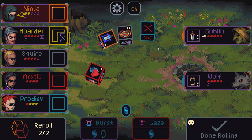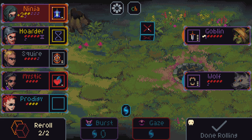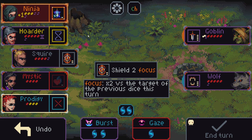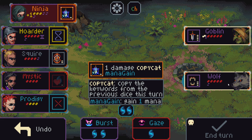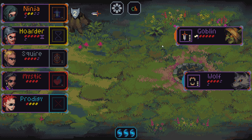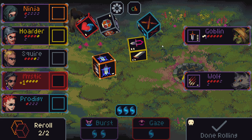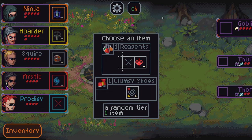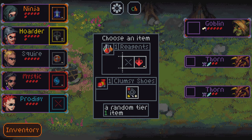Ninja is still dying, which is not good. I think this does save Ninja basically. Prodigy, what do you got for me? We can do this into this, into this, which I think is probably the correct play. We also have the option of getting a focus on Ninja, but I don't think that'll be necessary. We have lethal here, so we'll take this. Thank you very much. Let's move on.